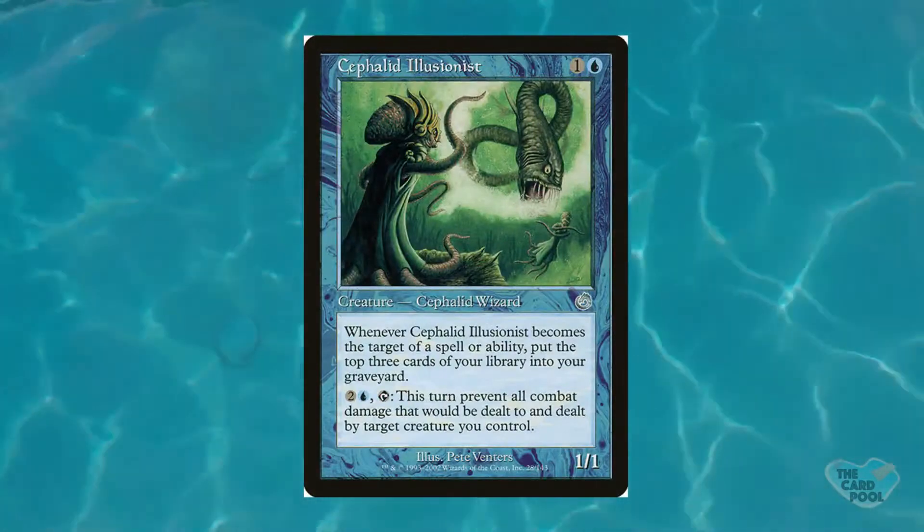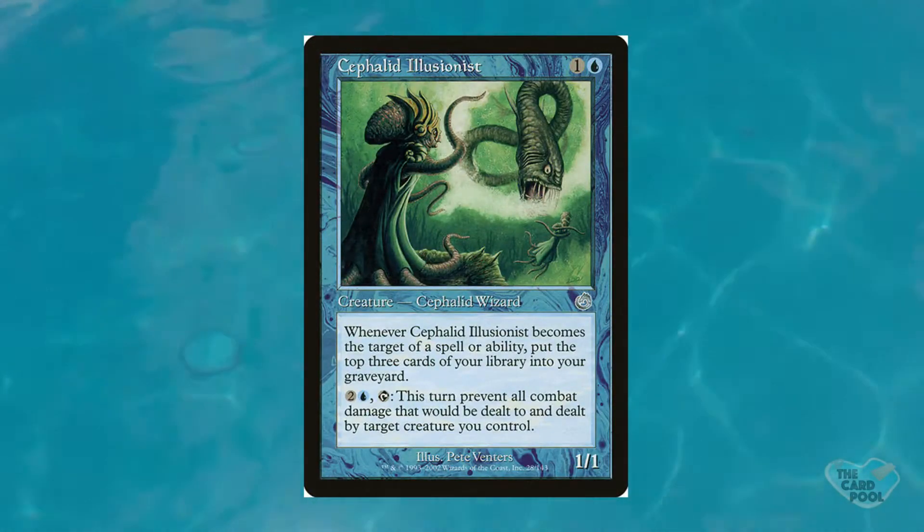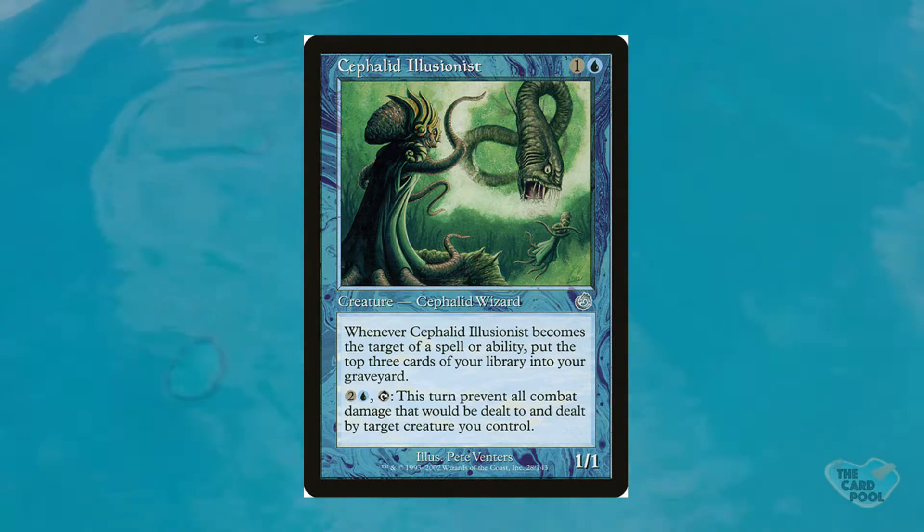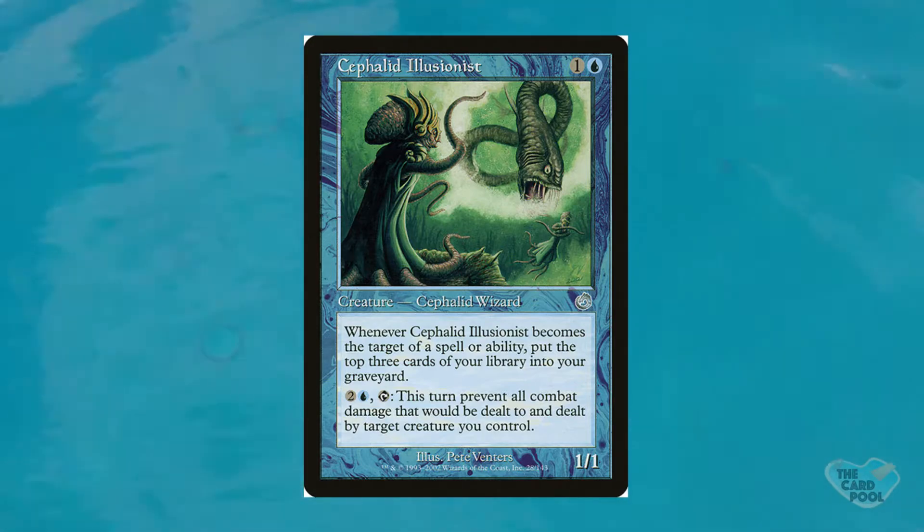For my number 10, we're going with something a tiny bit more mainstream: Cephalid Illusionist. This is a 1/1 Cephalid Wizard for two mana. Cephalids are coming back in New Capenna — very excited for that. Whenever Cephalid Illusionist becomes the target of a spell or ability, put the top three cards of your deck into your graveyard — we know that as milling. It also has the ability to tap three and itself: this turn, prevent all combat damage that will be dealt to and dealt by target creature you control. This card starts comboing with itself because it can prevent damage dealt to itself, making you mill three cards.